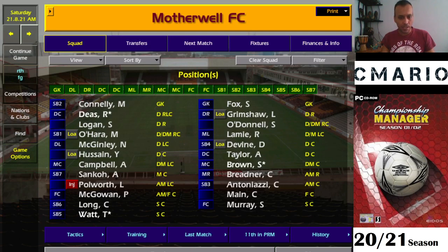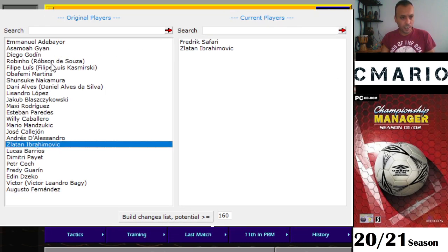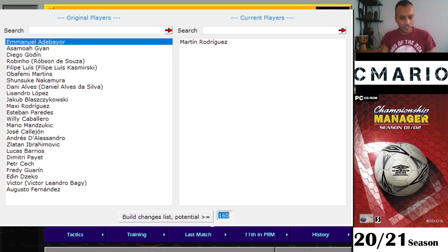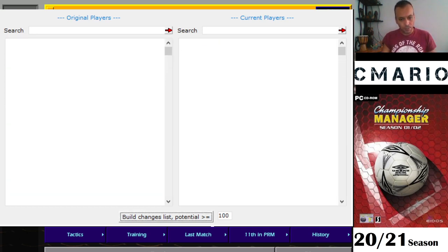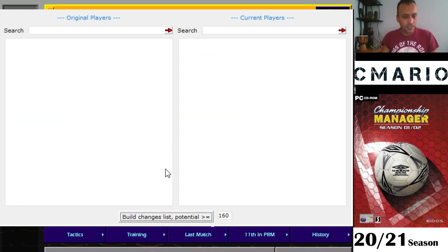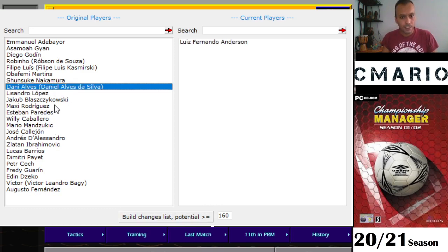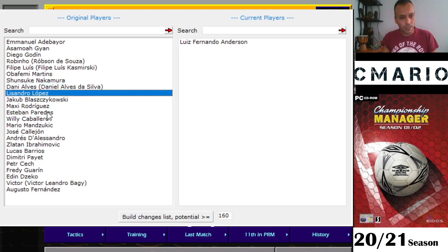Let's see another example — Diego Godin. You just press on the player and you will find him. How to use this program: use the potential ability filter here. 200 is the maximum potential ability, so just go for like 150 or 160. Search for players and the list gets shorter and better — that's the quality we're looking for. You get Robinho, Dinho, Baby Martins, Nakamura, Dani Alves, Lisandro — there are plenty of guys here, you just do this and press the player.